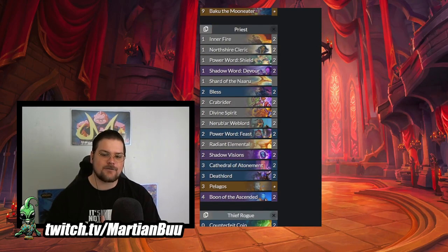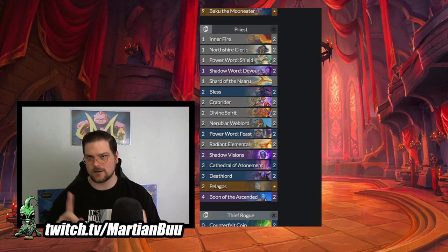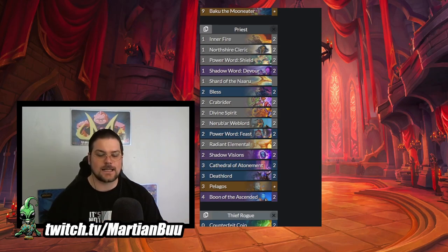Next up we have Minion Inner Fire Priest. This is not Spell Inner Fire - which is why there's no Palm Reading, no Wave of Apathy, no Potion of Madness - that is a different deck. The idea behind Minion Inner Fire is to get something on board and let it snowball with all the board buff stuff.